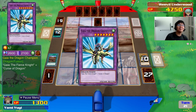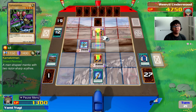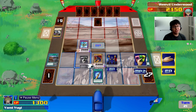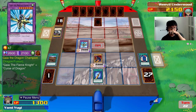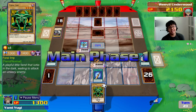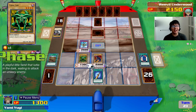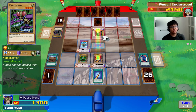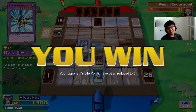Hercules Beetle attacks Weevil's face-down. And with Gaia the Dragon Champion I'll inflict 2.6k damage. I'm in a good position to win next turn — it's pretty cool that I get to win with my so-called ace monster for this duel. Unfortunately we didn't get to see Weevil show off the Great Moth, but I don't think I have anything well-equipped to defeat it right now. So I'll go for this and end the duel with Gaia the Dragon Champion — I direct attack!